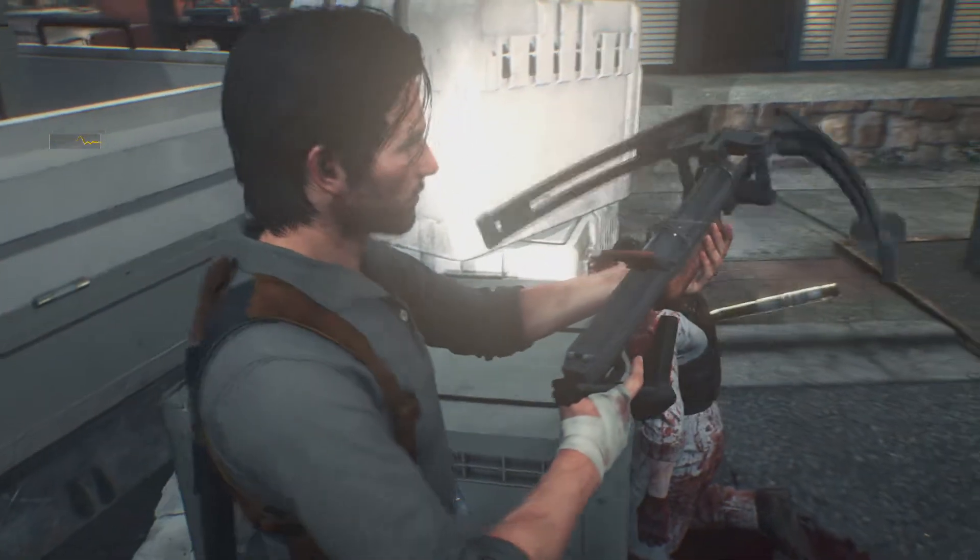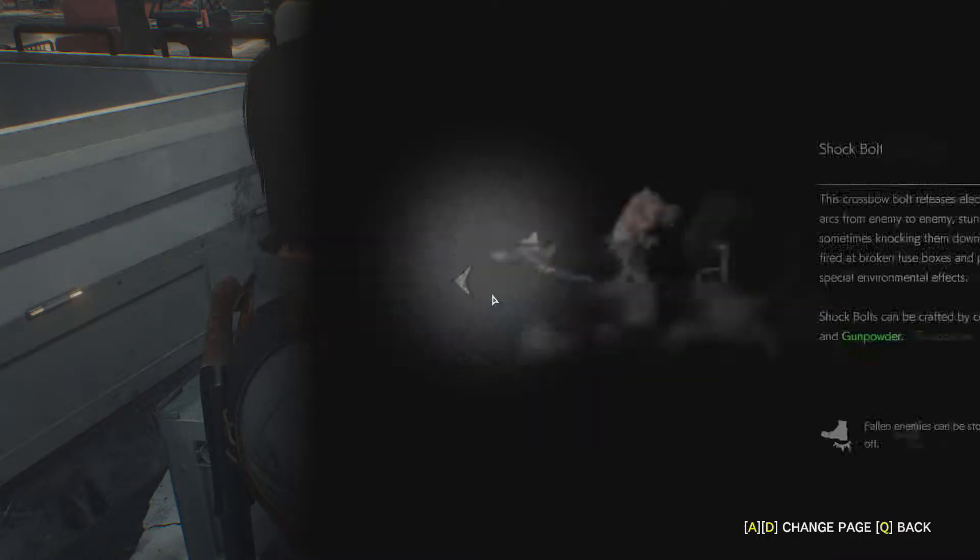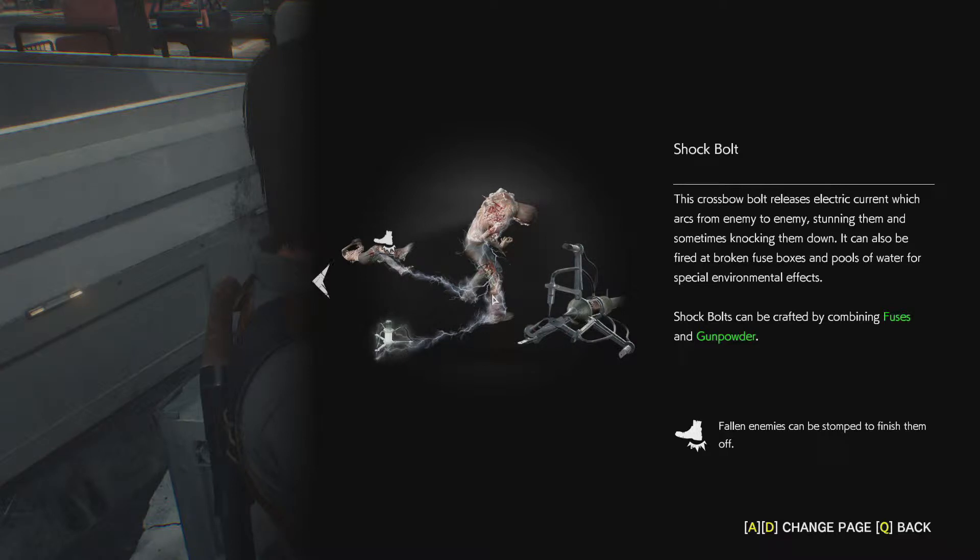This is what I wanted — the Warden Crossbow! Aim, draw, release, shoot, change bolt type. Most types of Warden bolts will function as proximity mines after being fired onto a surface. Sebastian will not trigger proximity mines. Firing a Warden bolt will create a trap wire — a red laser while aiming shows where the trap wire will be created. The shock bolt releases a light current that chains from enemy to enemy, stunning them and sometimes knocking them down. It can also be fired at fuse boxes and pools of water for special environmental effects. Finally, enemies can be stomped to finish them off.